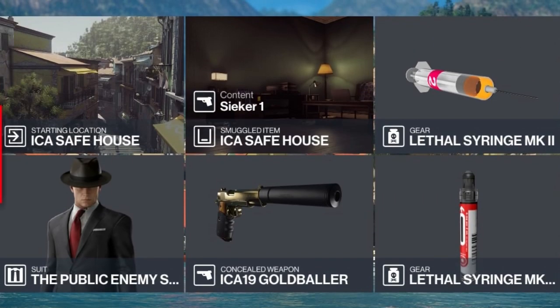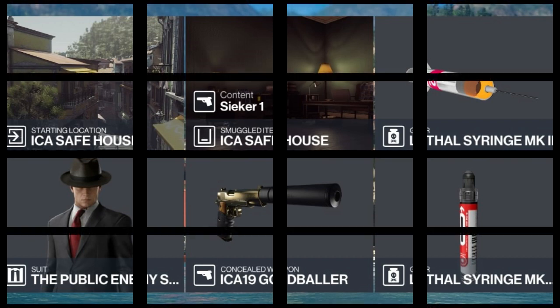For today's challenge we'll be starting at the ICA safe house, where we will also have the Seeker 1 stored up. We're going to be bringing with us our silenced pistol and two lethal syringes.